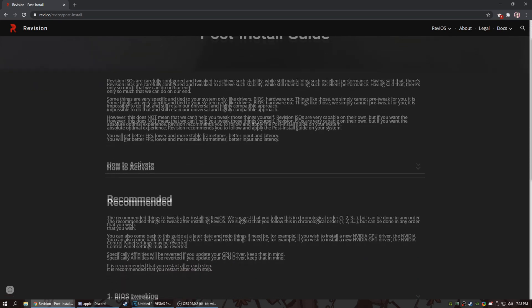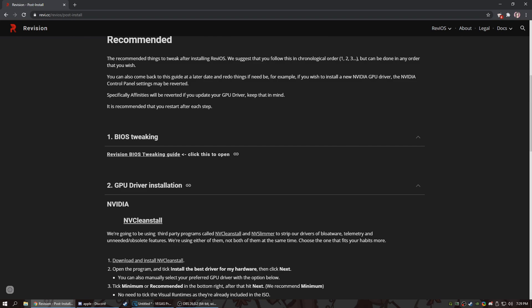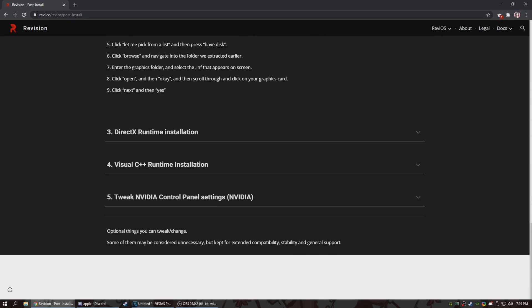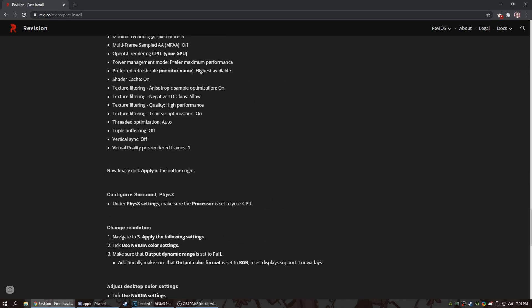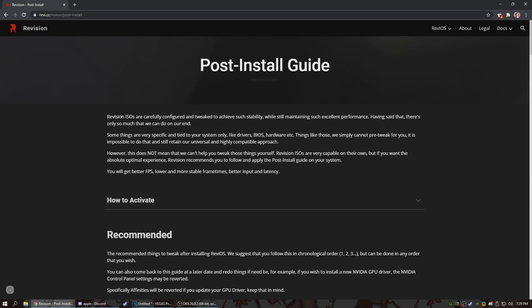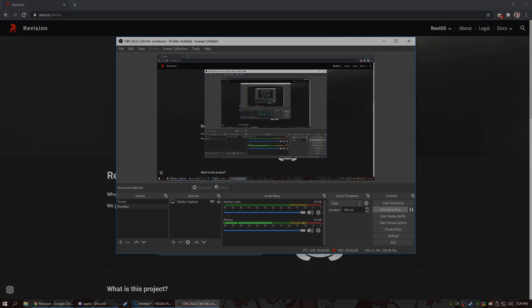Once you download and install ReviOS, it's basically just like reinstalling Windows. There are a bunch of guides, and you're going to want to follow a lot of them — tweak your BIOS for the best settings, make sure you do a clean install of the driver, and follow all the tweaks. There's also an NVIDIA control panel guide I followed for my settings. If you have AMD, there are separate guides. Basically it'll completely reduce your system latency and make everything a lot easier. It's possible to do all of this without ReviOS, but this makes it much easier and it's free. There's also a Discord server you can join if you ever need help.